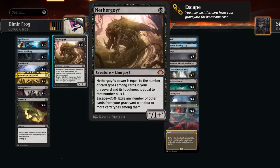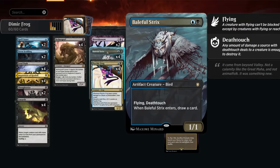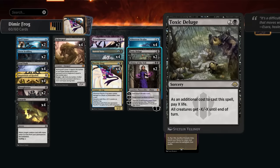Because of Nether Goyf we want as many card types in the deck as possible — the only one we don't have is battle. We have everyone else, including a Kindred on Bitter Blossom, which is both Kindred and Enchantment, making 1/1 Faerie tokens each turn at the cost of one life. Not a great card these days but we're mostly playing it for Nether Goyf. Baleful Strix has been a recent addition — a 1/1 flying deathtouch artifact creature bird that draws a card when it enters.